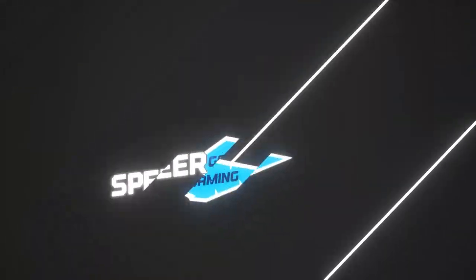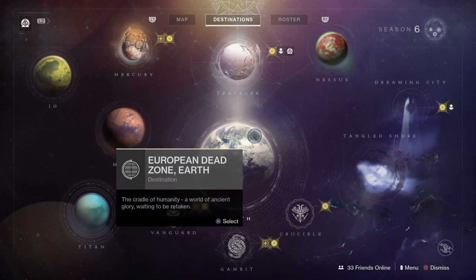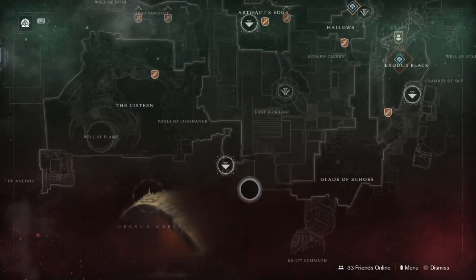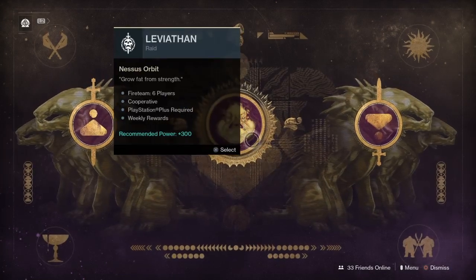We're talking about the Verdant Light Cooperative triumph in the Revelry event. This is the triumph that requires you to get orbs of light generated in strikes or raids.